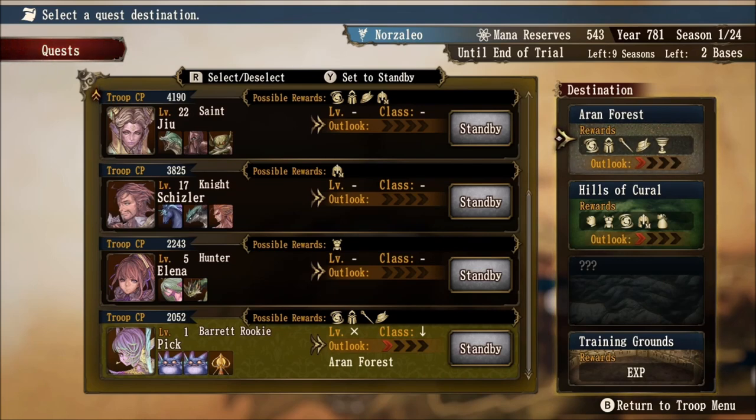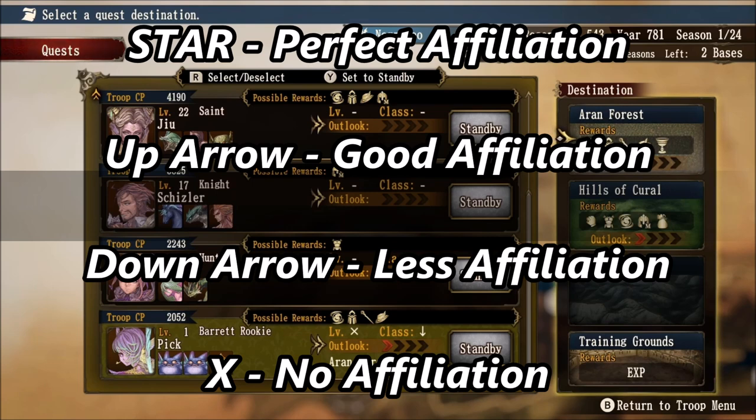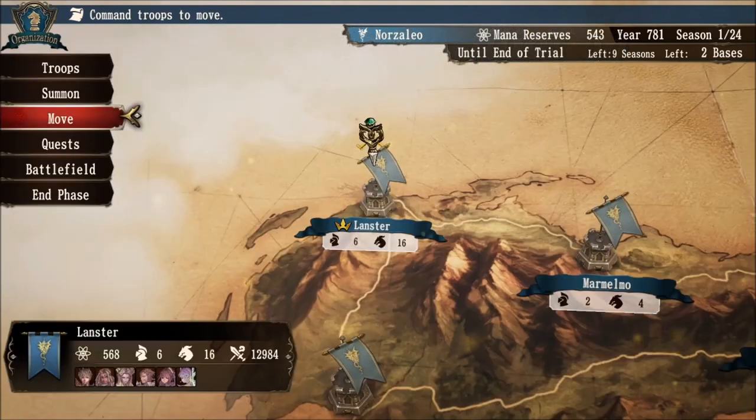If one of those symbols was an X — either level or class — it would result in an Outlook rank of just one. One more example: Pick is at level one, and his Outlook rank for both Arran Forest and Hills of Corral is one. If you are at least able to boost your knights to level two or above, they will have at least some effectiveness towards quest locations. From worst to best, the symbols go: X being no affiliation, down arrow being less affiliation, up arrow being good affiliation, and star being perfect affiliation.